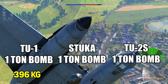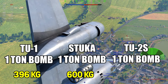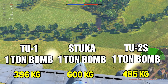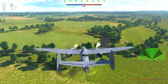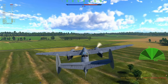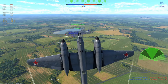It has a triple thousand-kilogram bomb that sometimes can't even kill enemies - these bombs only have 400 kilograms of explosive mass. Compare that to the Stuka which has 600 kilograms - Gaijin, what the hell! Going back to the TU-2S, it has 485 kilograms. So the TU-1's bomb is actually weaker than both the Stuka's and the TU-2S's bomb. That's why I'm getting bamboozled while bombing enemies - they're surviving the bomb about 50% of the time.